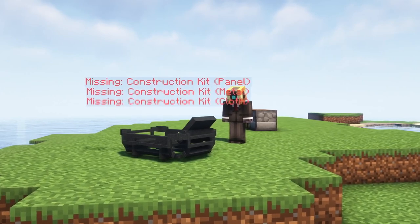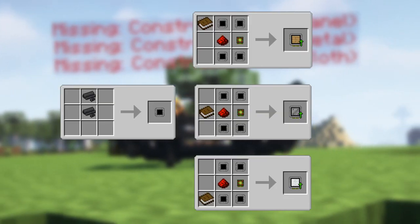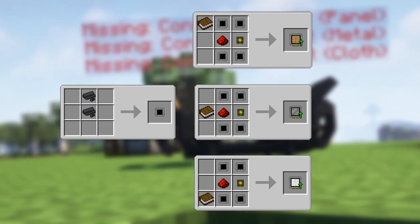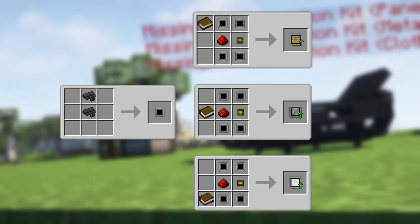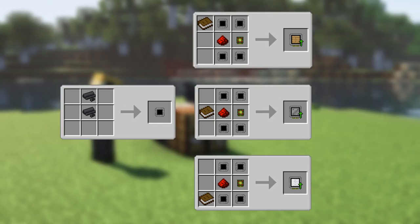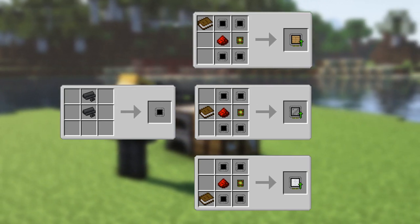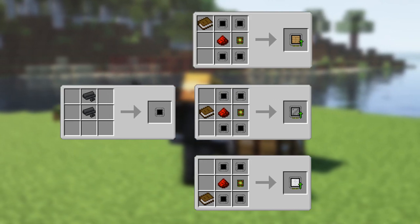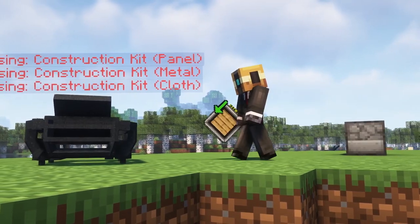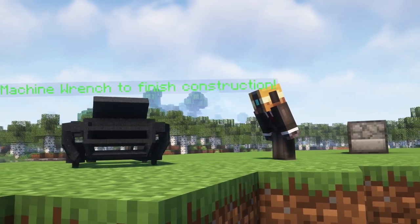We can right-click with the Machine Chassis in our hands to place it on the ground. Next we need to apply three Construction Kits to this frame. To craft these Construction Kits you need to add a Book, Redstone Dust, a Logic Circuit and Kit Frameworks together in the Crafting Table. Kit Frameworks can be crafted using two Machine Parts. All three Construction Kits are crafted similarly and only differentiate in the placement of the Book in the Crafting Table. Next we add the Construction Kit Panel, Metal and Cloth by sneaking and right-clicking with them on the Machine Chassis.